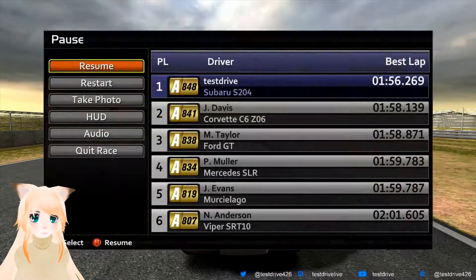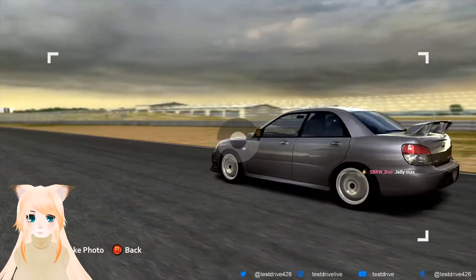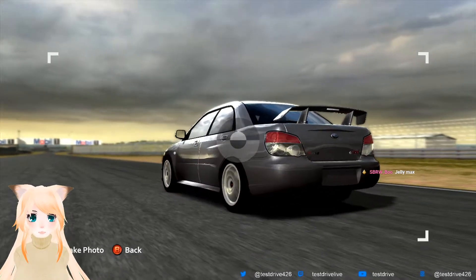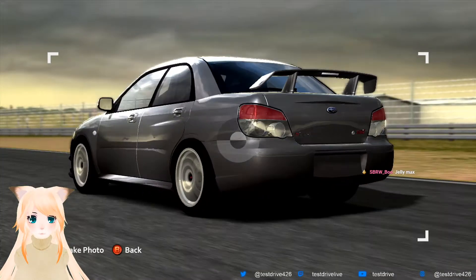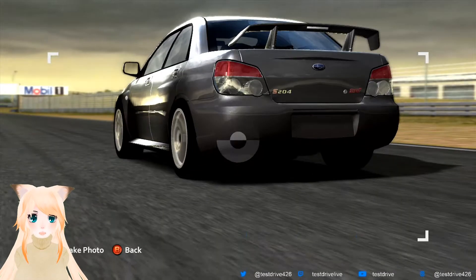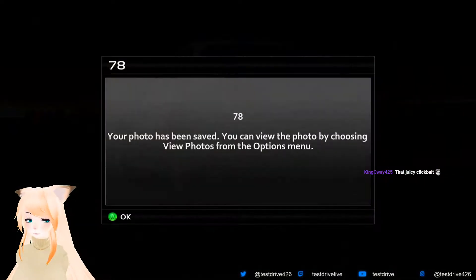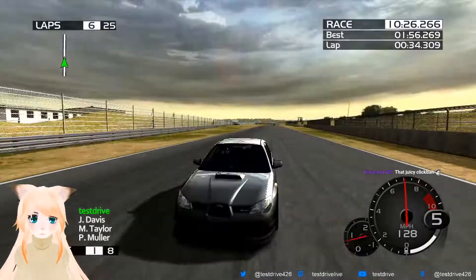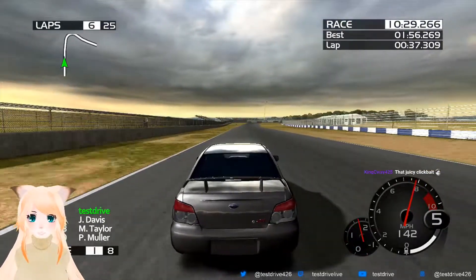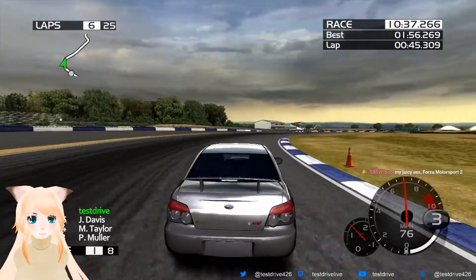Alright, it's about that time — it's thumbnail taking time. Thumbnail time, S204, let's go. Let's do this right about there. S78. That juicy clickbait, yes! S204 in Forza Motorsport 2, question mark — have a red arrow pointing at the S204 badge with a circle around it. My juicy ass Forza Motorsport 2.